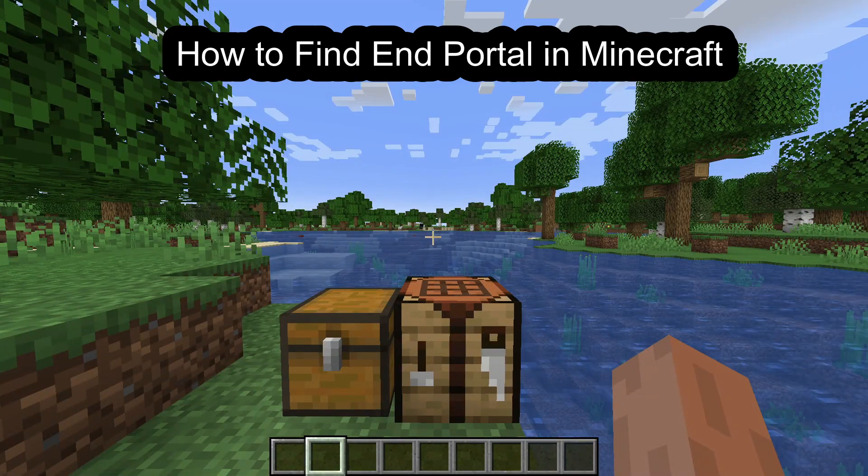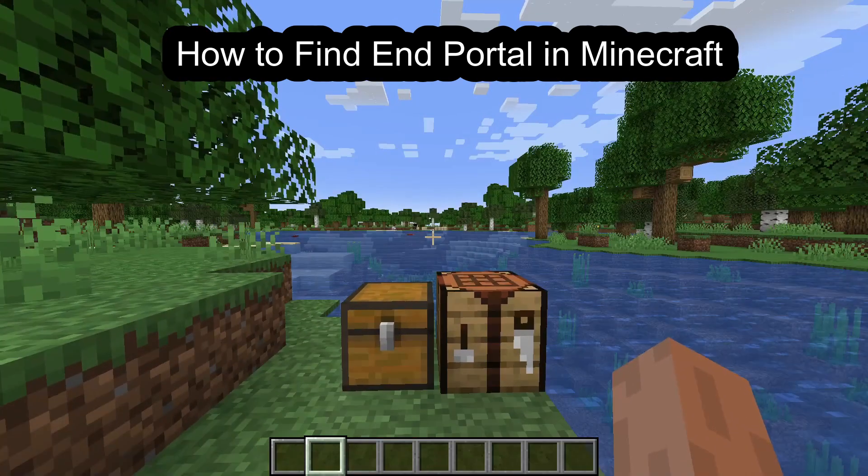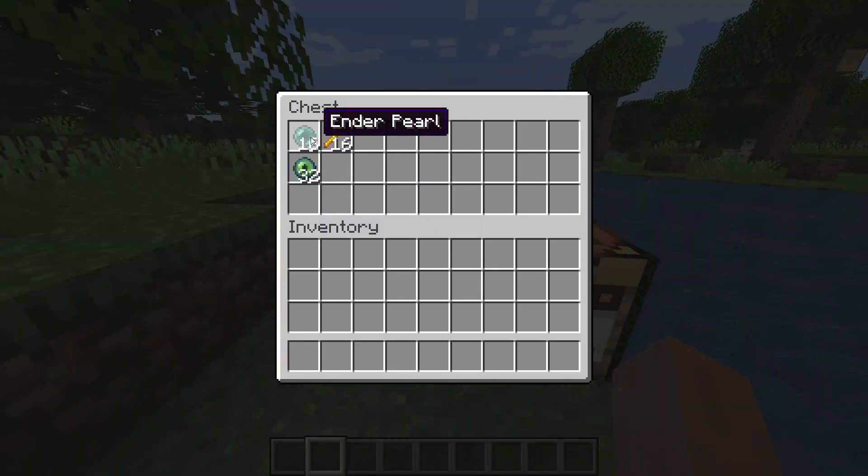Hello guys, welcome back to the channel Maple Gaming. Today I'm going to teach you how to find an End Portal in Minecraft. First of all, you need ender pearls and blaze rods. To obtain ender pearls you need to kill endermen, and to obtain blaze rods you need to kill blazes, which you'll only find in nether realms.